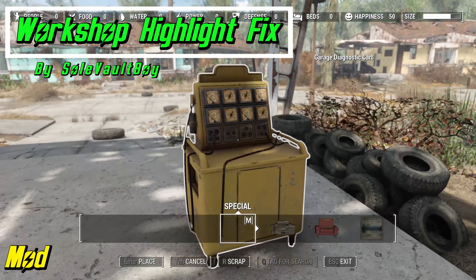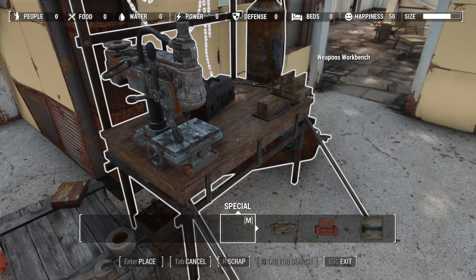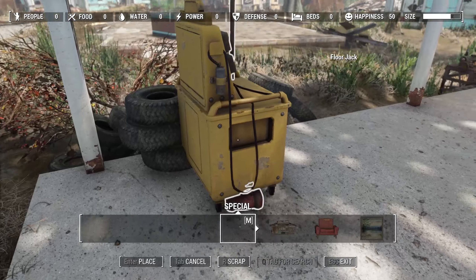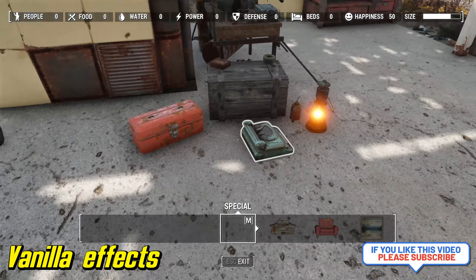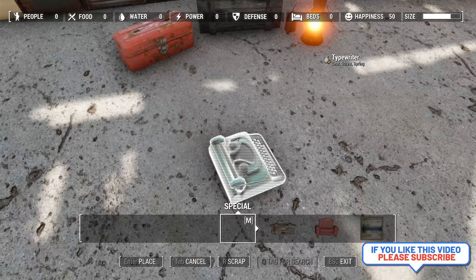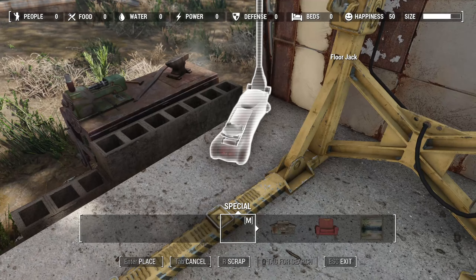We have Workshop Highlight Fix by Soul Vault Boy. This changes the workshop object selection from an obscuring shader effect to an outline one, subsequently improving visibility. There is another mod that does this called Outline Workshop Highlight Only, but this one simplifies it by using F4SE and has no plugins. No plugins is better because that means another plugin slot freed up for something else, so you reach your cap a little less. The first part of the video is the mod; the second part is vanilla.